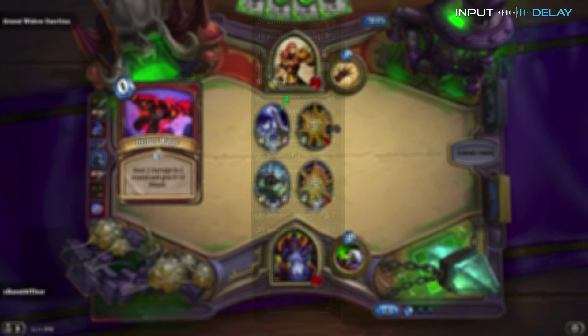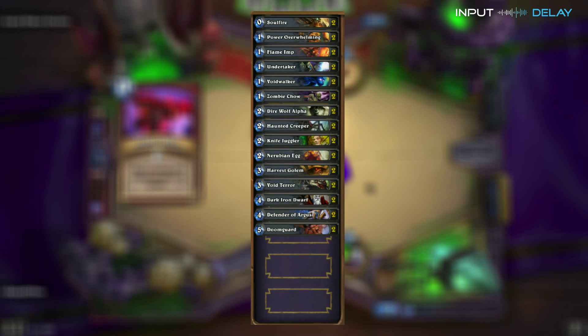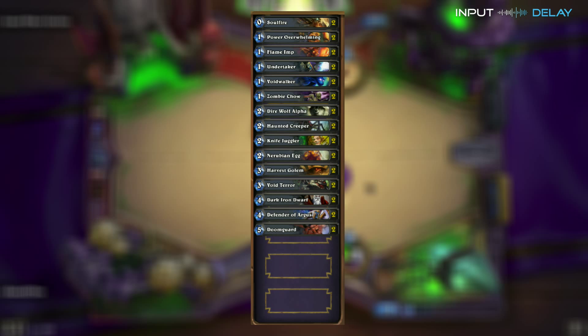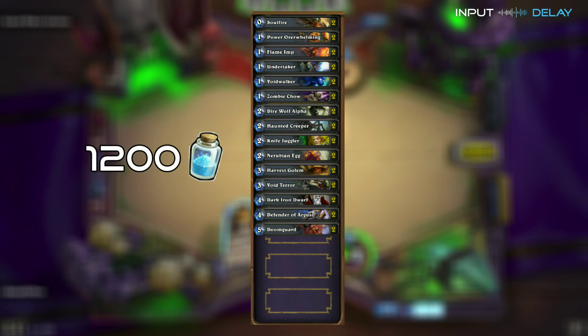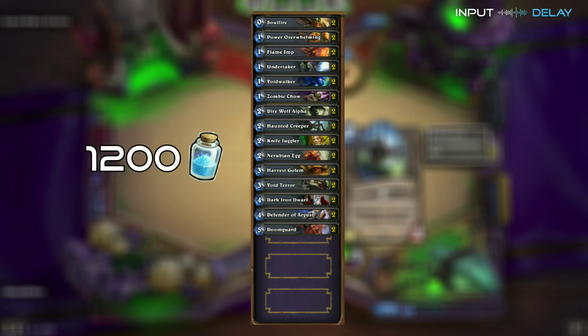The deck we chose for Faerlina is actually a modified Zoo deck. It's going to cost you about a total of 1,200 dust, but its usefulness in Constructed Mode may actually help you justify the cost. If you don't already have a Zoo deck, you can build this one, use it for Faerlina, and then take it to Constructed.